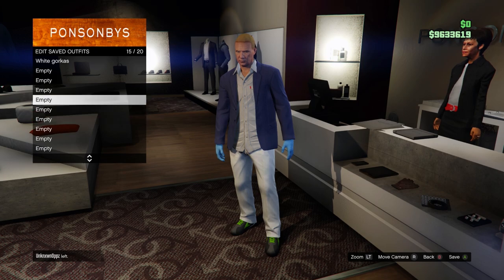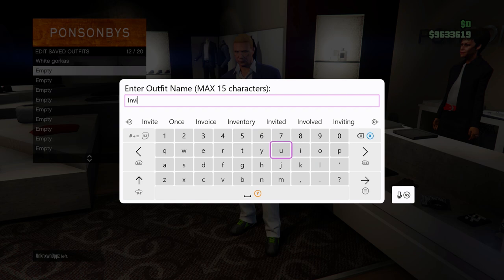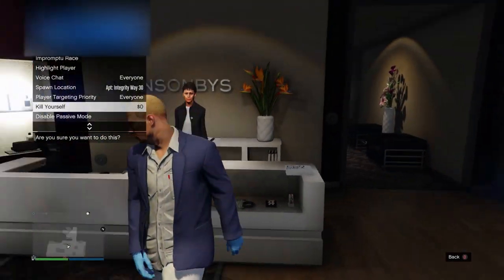If you guys didn't feel like making those last two outfits, you didn't have to — all you had to do was wait on that screen after you saved your last outfit. So that was the last outfit I was making. Once you guys are ready to continue with the glitch, open up your interaction menu and take the easy way out.